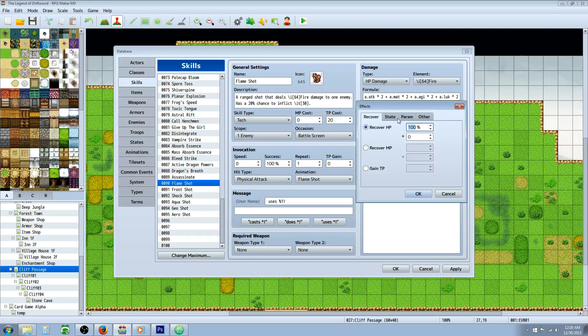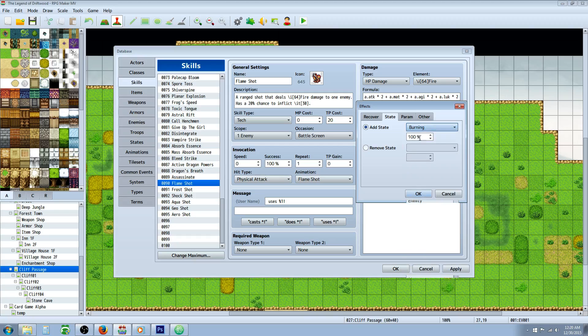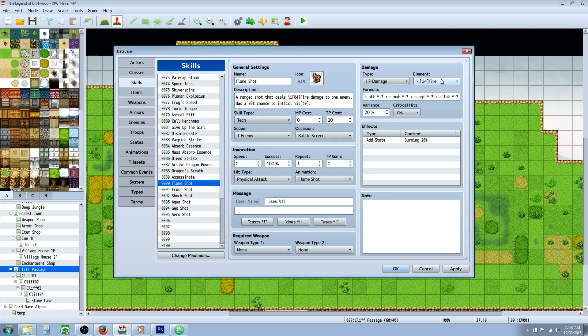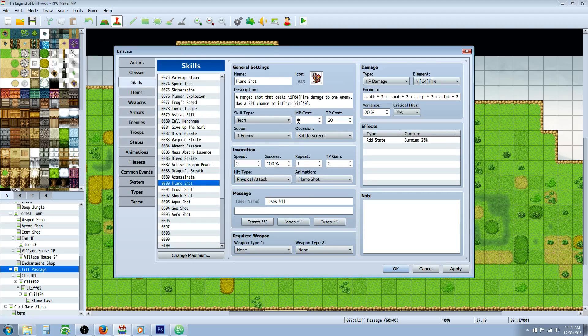Once your states are set up, go to the Effects tab of each skill and add the corresponding state. For example, the Flame Shot adds the Burning state — just add it and set it to whatever percentage chance you'd like. Then copy the skill, change the icon to Frost, change the element to Ice, update the description, and change the state it inflicts to the appropriate state number. It's simple — just repeat the process for all the shots.